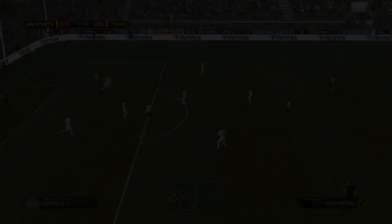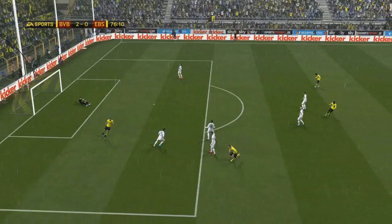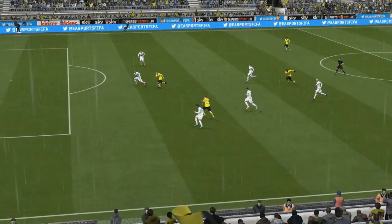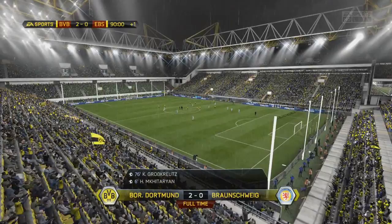Adrian Ramos comes very close hitting the inside of the post and then they scramble it clear. But we put together another nice flowing passing move before Grosskreutz does a nice little step-over inside, gives it a whack from 25 yards — and that is a strike and a half. He was a left-mid last year on Ultimate Team, Kevin Grosskreutz, but this year he's a wing-back. He bends it beautifully away from the goalkeeper right into the corner. We end up winning the game 2-0, all three points. Mkhitaryan and Grosskreutz the goalscorers.